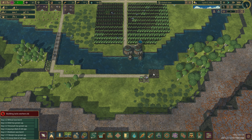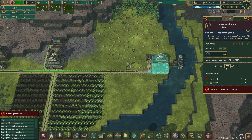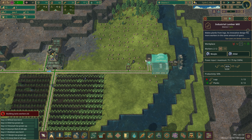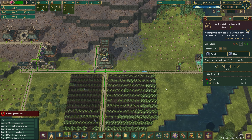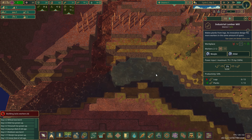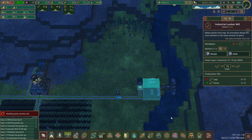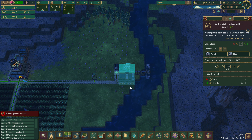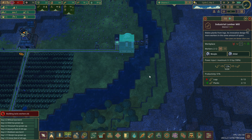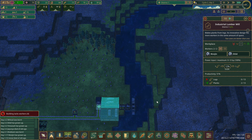This area is going to be our tree farm once we get that up and running. We've got no gears, which is fine, and 19 planks — I'll take that. Let's speed this up and let it do its thing. I'm thinking about adding another bridge over here so we have a path to this side, though I haven't decided yet.